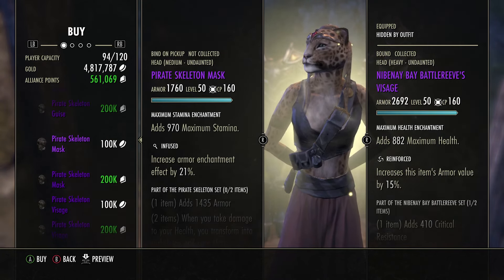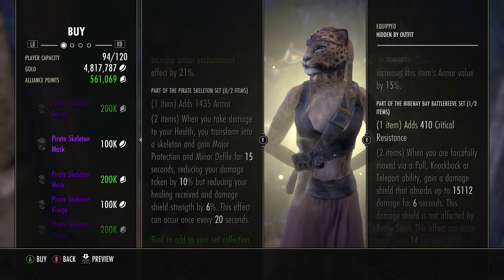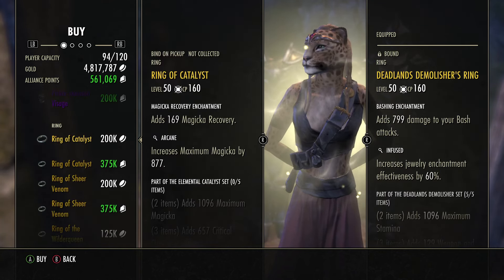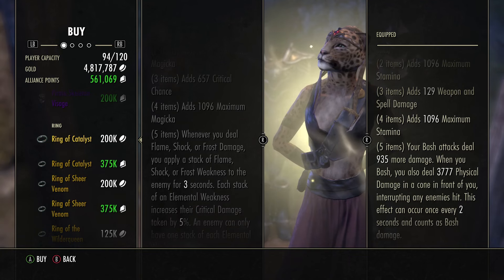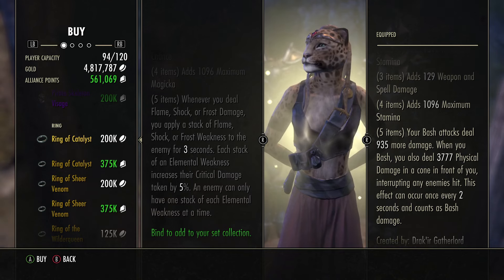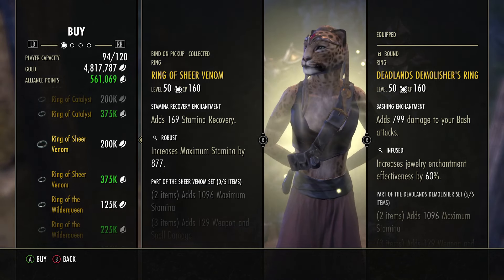We've got the Pirate Skeleton, which has been nerfed unfortunately. It used to be run by a lot of people, but now it isn't really used — maybe as a one-piece. So this isn't anything too great. As we get to the rings, we've got the Ring of the Catalyst, which deals stacks of flame, frost, and shock damage — not particularly amazing.